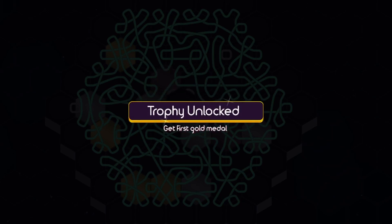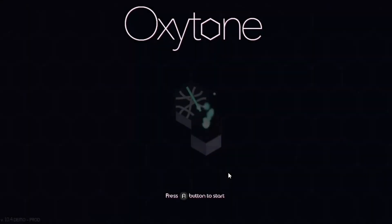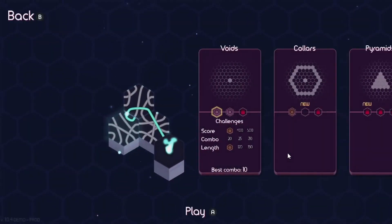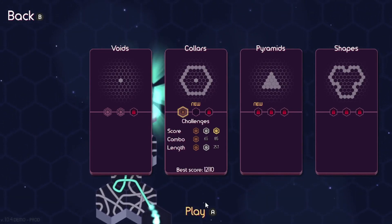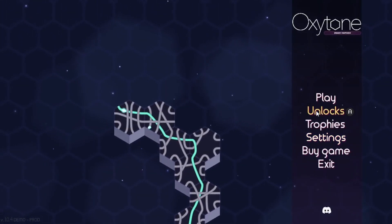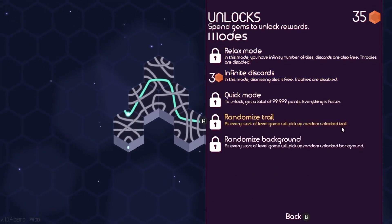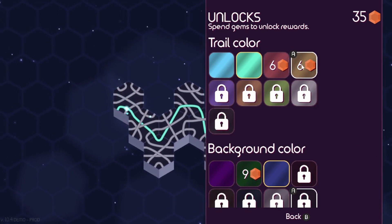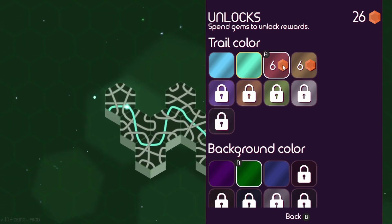I've never actually gotten this high — as you can tell from all these medals and trophies I'm getting — 12,000! What a nice score. And of course that final chain of 47. I filled out all the bronze challenges, so this has turned bronze. I hit the gold score challenge — I didn't expect to get that high. The gems I'd spent to unlock things, I've earned back. Let's change that up — we have the gems for it. There we go, that's a computer-looking style.